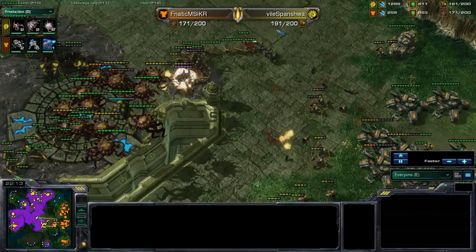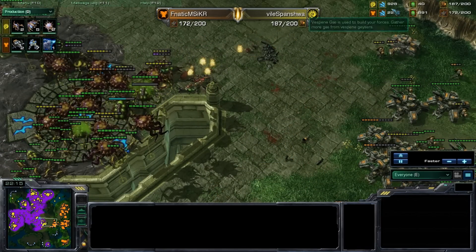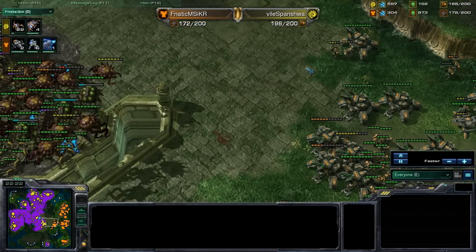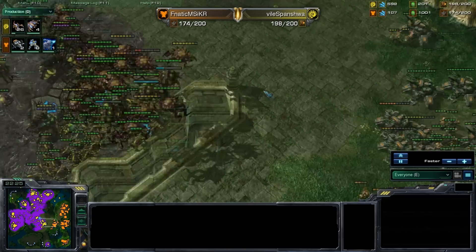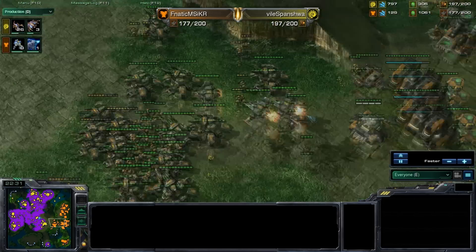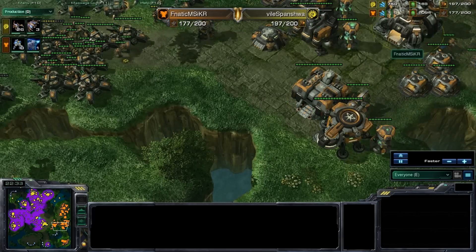You can see siege tanks blowing up their own teammates. You're going to gradually see Svanishiwa continue to pull ahead in supplies. Svanishiwa's pretty much maxed, and he does have the minerals to go ahead and re-max once he gets that far. Eventually KR is contained — he can't do anything unless he puts out the right counter to this, and he just doesn't have a lot of income.